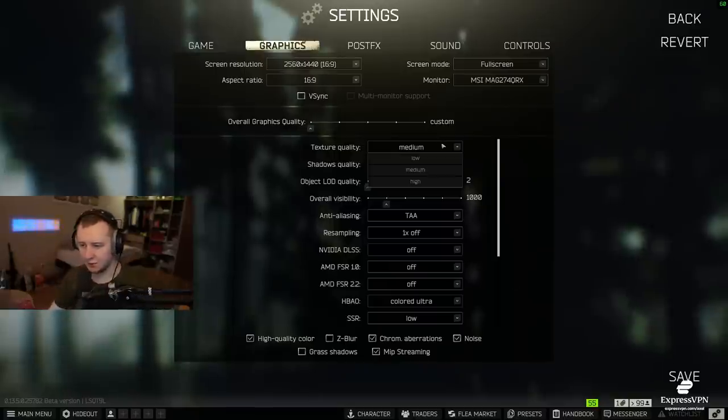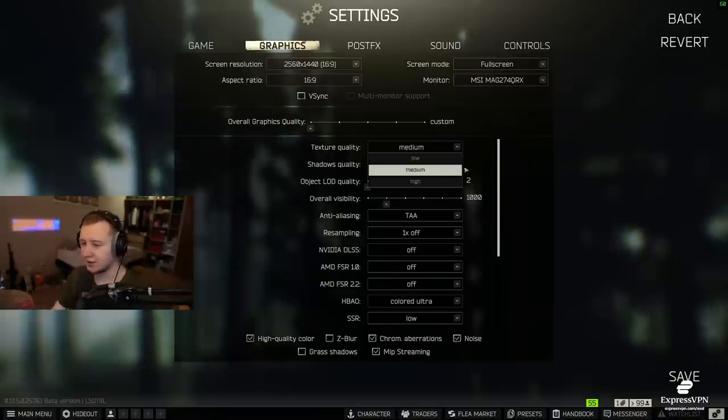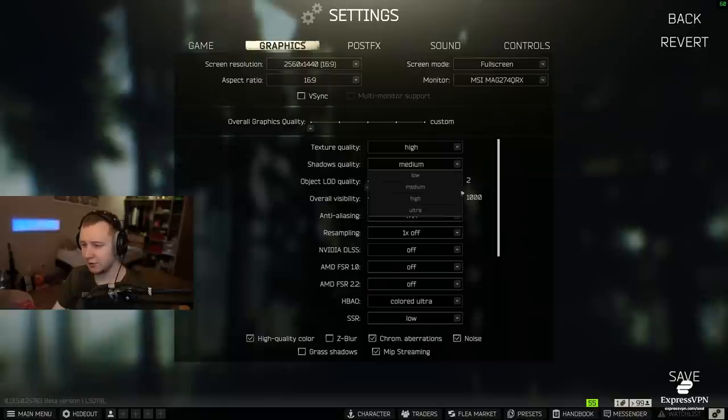First of all, texture settings — I would say it's personal preference and depends on your GPU. You should look at your GPU VRAM usage and adjust your settings to make sure that your VRAM never goes to its limit. If you have 8GB of VRAM, you should never go up to 8GB — stay around 6 or 7 and play on medium settings. If you have something like a 4070 or 4080 RTX, you can play on high settings, but you need to restart the game for that. Personally I'll choose high settings and low quality for shadows, since high or ultra shadow quality might actually lower your frames — so put shadows on low.